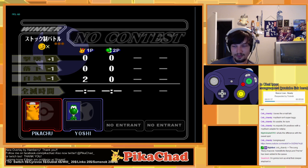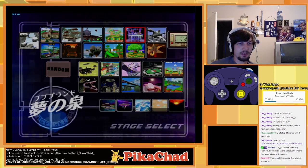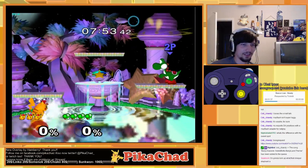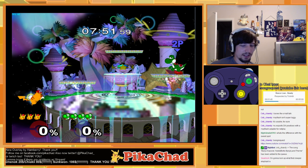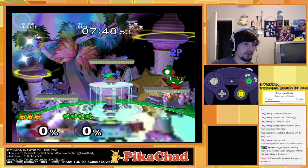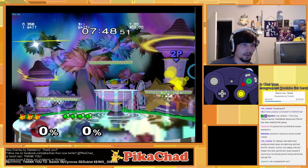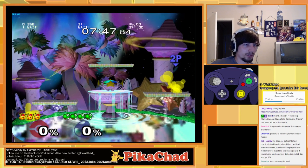Regarding the sweet-spot question: when you sweet-spot the up-B, the up-B doesn't finish all the way and you get to cancel it early. See how Pikachu stretches out — that stretched-out portion is actually hittable. His up-B is hittable during the part where he stretches out, which makes it risky when being edge-guarded because opponents can hit random parts of his body and kill him.